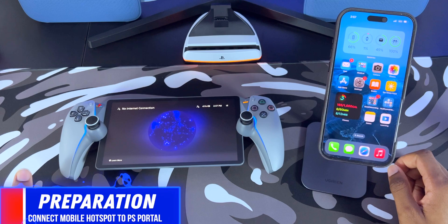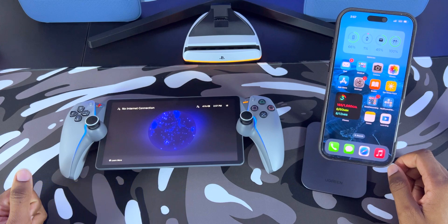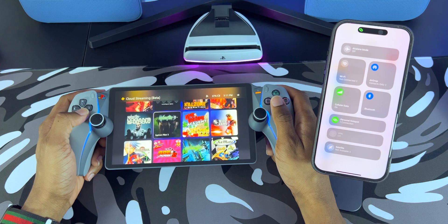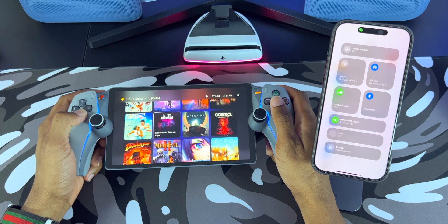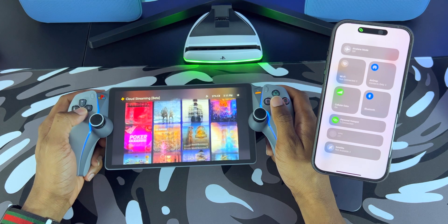Before we connect the PlayStation Portal to our mobile hotspot, here are some preparations you need to take. First, restart your PS5, the PlayStation Portal, your mobile phone, and your router. But if you plan on using the PlayStation Portal to stream directly from the servers using PlayStation Plus, then just reset your phone and the PlayStation Portal.